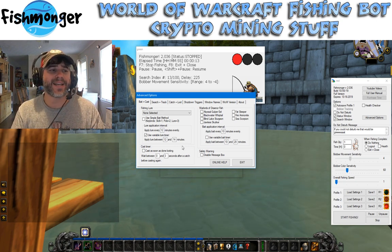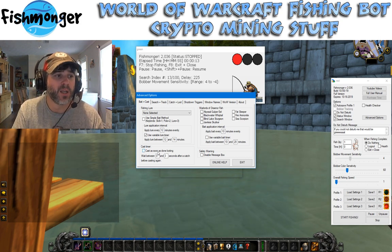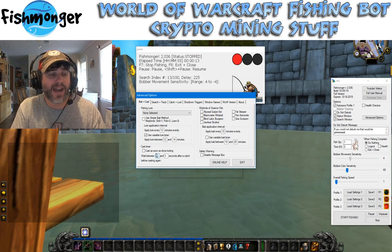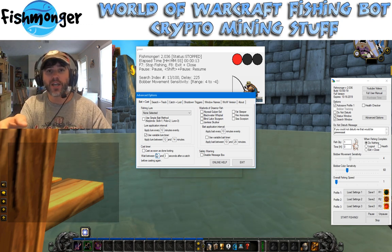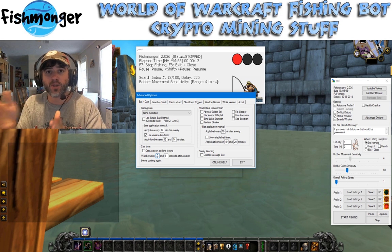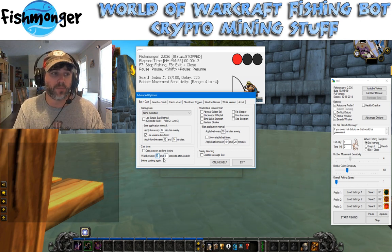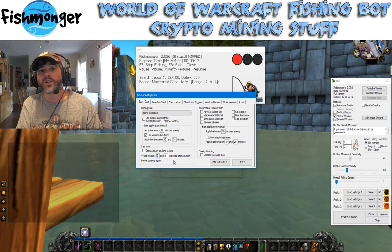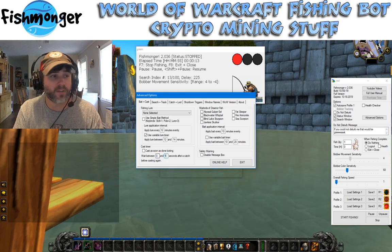I've also added a variable cast timer. In addition to the usual cast-as-soon-as-you're-done-looting option, which fishes as fast as possible, there's now an option to wait a variable interval of time after you catch before casting another fish. Fishmonger will catch a fish and then, instead of casting immediately, pick a random number between whatever two times you put in. So if I put between 0 and 3 seconds, it might cast at 1 second, then 1.7 seconds, then 3 seconds, then 0.1 seconds — completely variable, so you just look like a human. I'm going to put this at between 0 and 5 seconds and do a little bit of fishing.